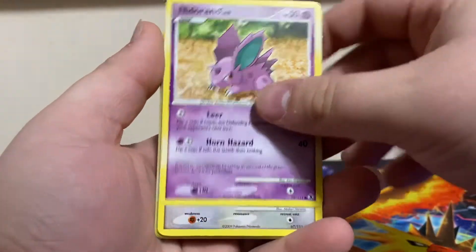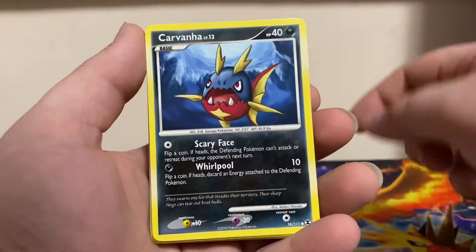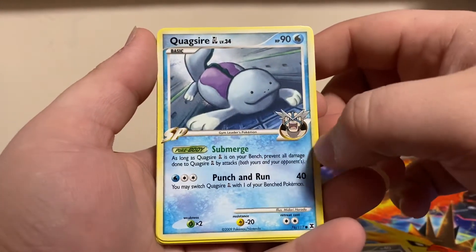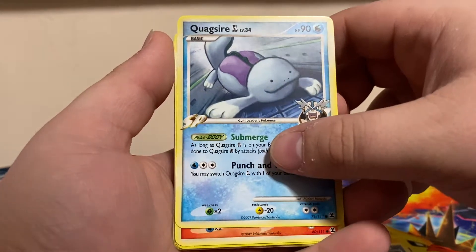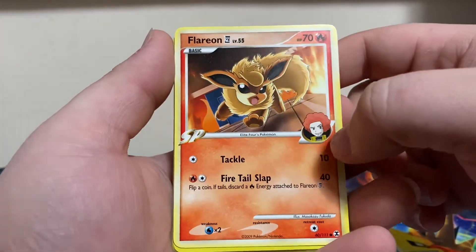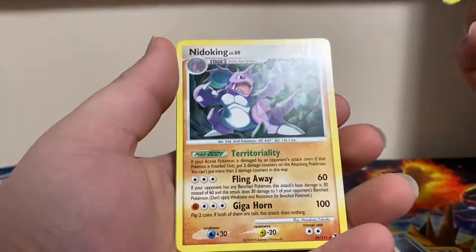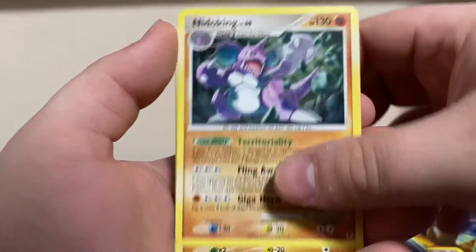We got Nidoran Male, Kecleon, Carvana, Quagsire. Oh, this is a gym leader Pokemon — I can't remember his name, I think it was Wake. We got Flareon — that's a nice artwork. Our reverse is a C-dot and our rare is a non-hollow Nidoking. Still a nice artwork.